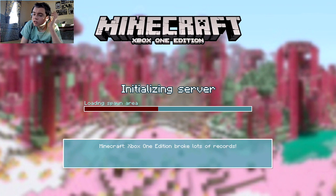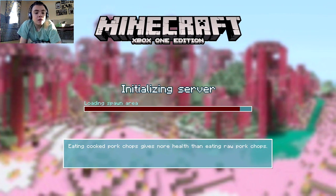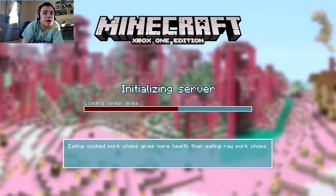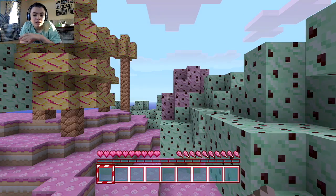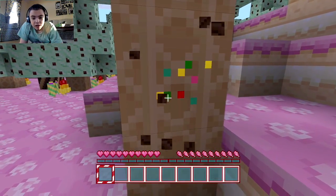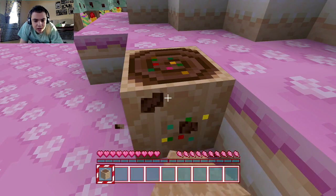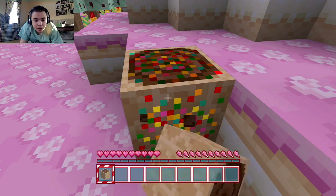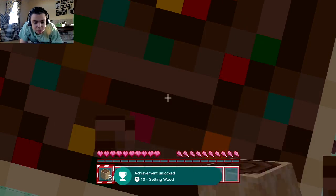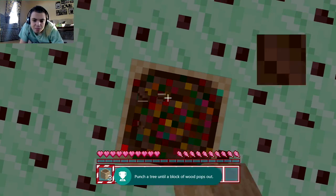Hello everyone and welcome to today's video where I am going to be making a new Minecraft Xbox One survival world. This series I think I'm going to be calling Candyland because I'm playing in the candy texture pack. It says this is the Xbox One edition but it's really the Xbox One S, so they're like the same thing.